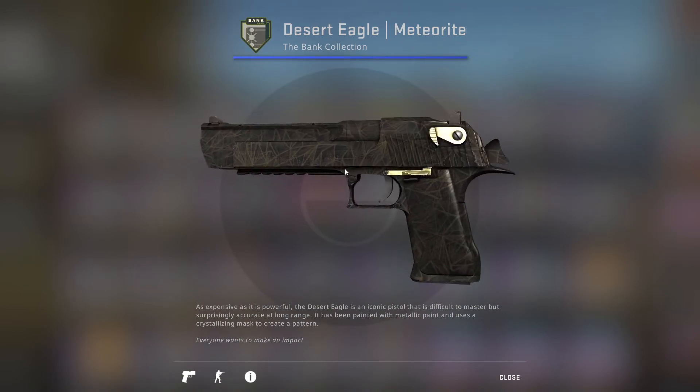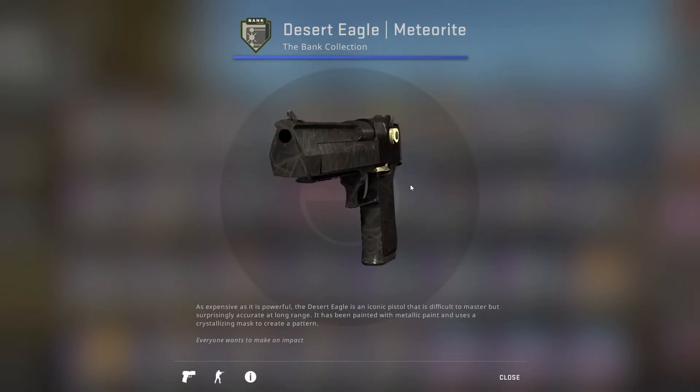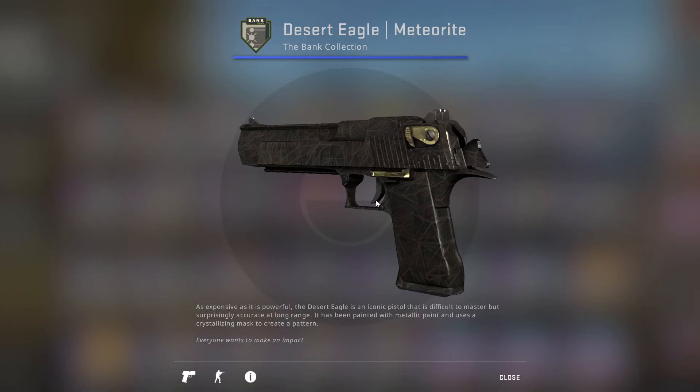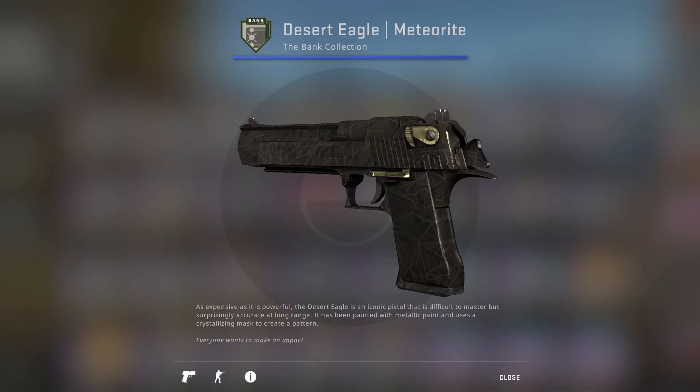Next up we have the Desert Eagle Meteorite, which almost looks like the Army Sheen — which is a bad thing, the Army Sheen looks bad. But it's saved by its overall mediocre design that isn't even recognizable as camo. For that reason it's slightly better than the Army camos, but not good. I would never say this thing's good. It's worse than the Nova for sure. Easy D tier.